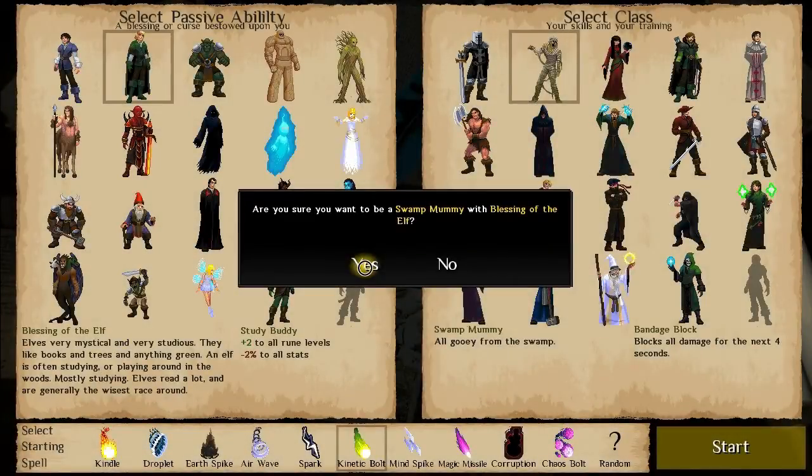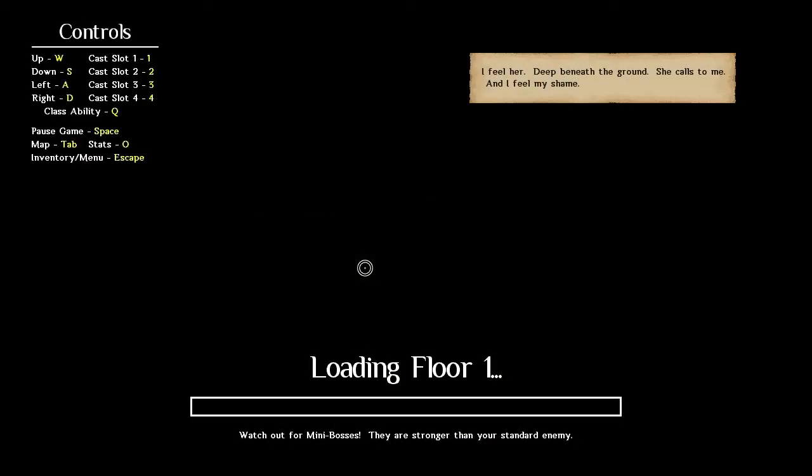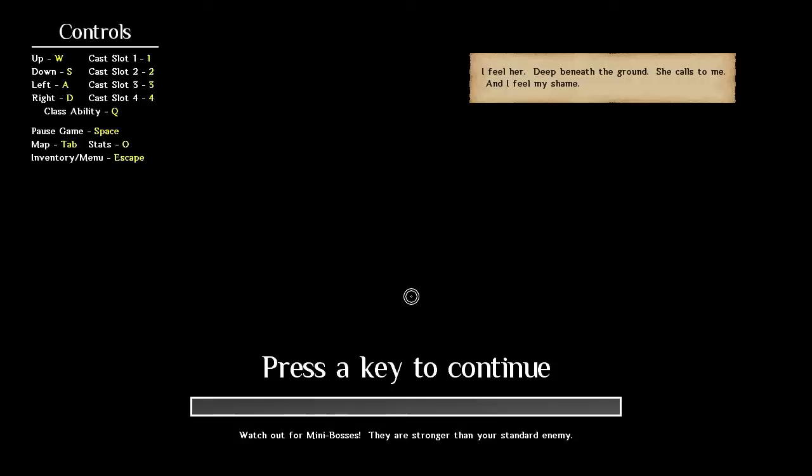Hey everybody, Wanderbot here, and welcome back to Ruiners. We are going to be an elf mummy with Kinetic Bolt. Sounds sensible enough, and I have no idea what Kinetic Bolt does. I haven't exactly messed around with any of the spells outside of this. This is still completely blind.